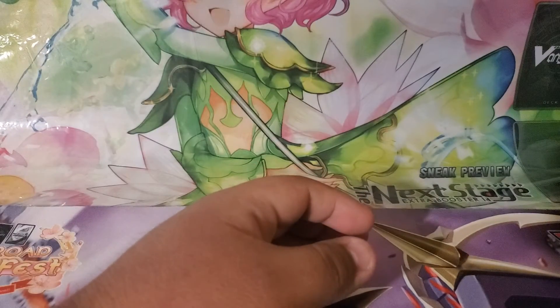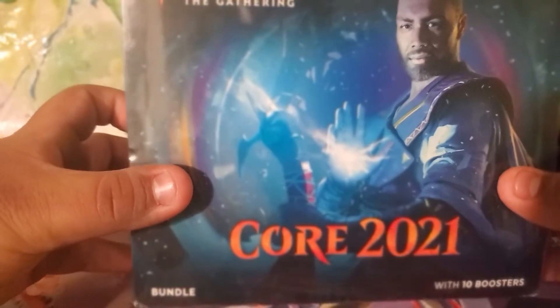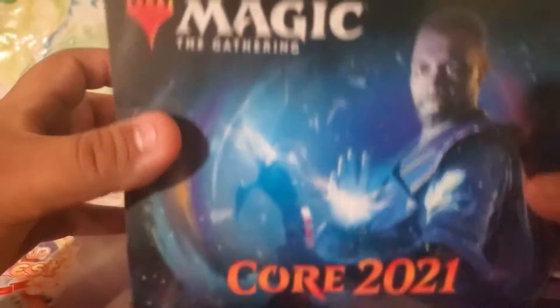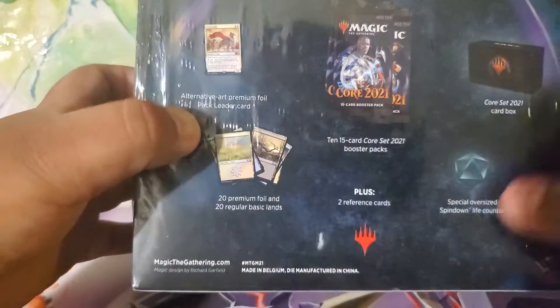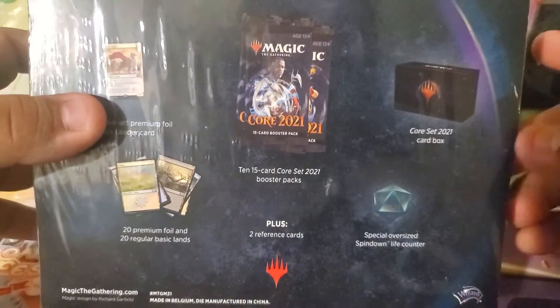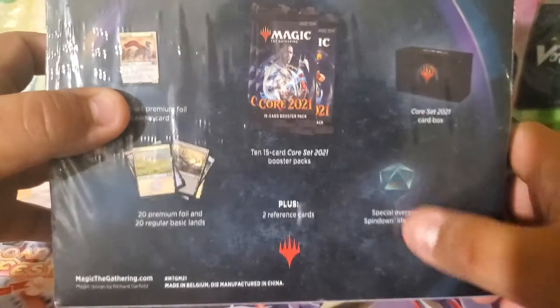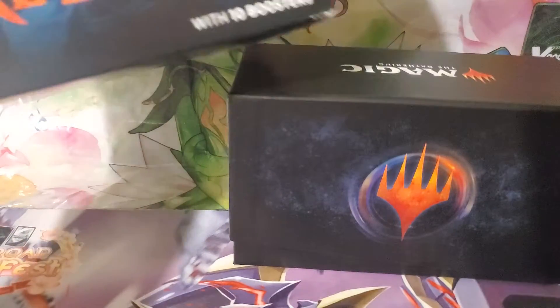Alright, as far as the theme boosters go, those were it. Time to unbox this Core 2021 bundle set. It comes with ten 15-card booster packs, a premium foil card, the land cards — a couple of which are going to be full art — and a cool-looking deck box. Let's take this bad boy open. As you can see, the box is now open. There's the cool-looking box and a smaller box inside which is also useful.